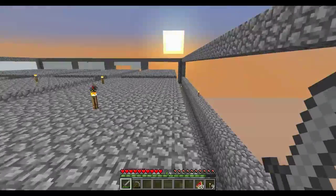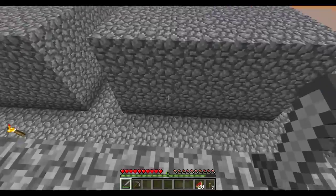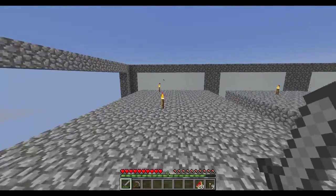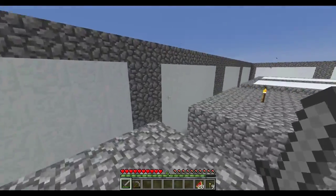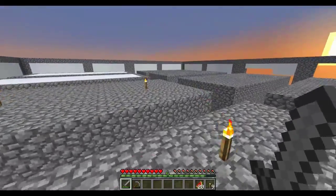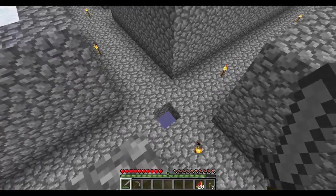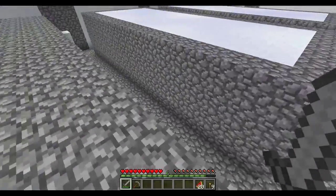I'm making the walls into snow with little strips coming down in line with these. I haven't finished that one yet. The reason I'm using snow is because it's a lot easier and quicker to get. It's got eight spawn pads, the centre is over here, and it's going to have a 3x3 hole with a cactus in the middle.